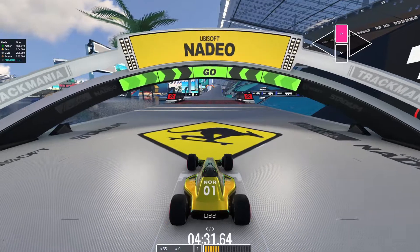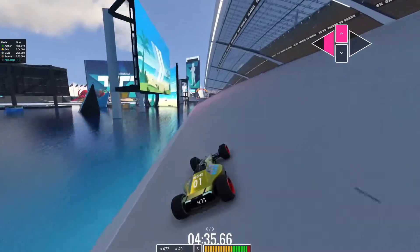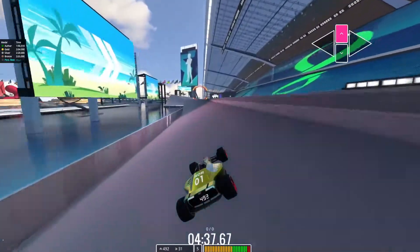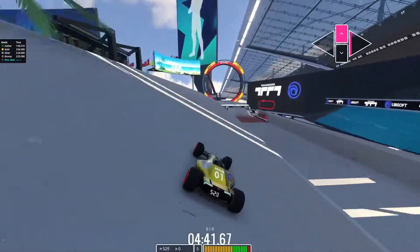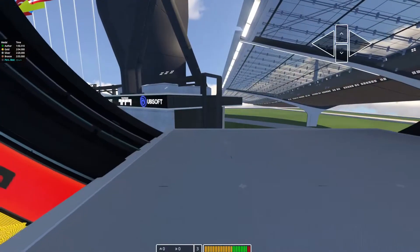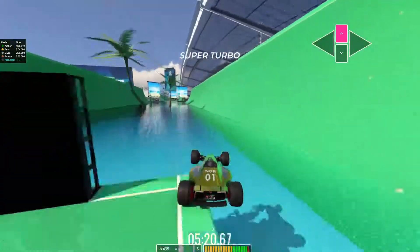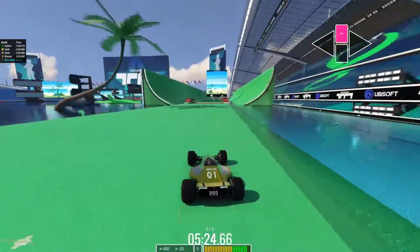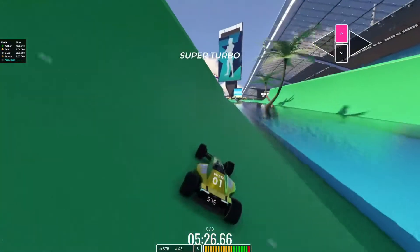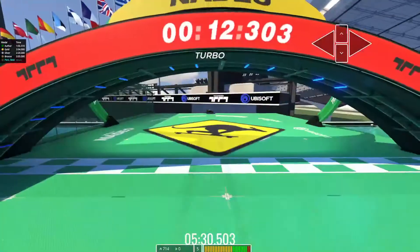Alright, we're going to go ahead and do a second playthrough. Back to the white section — again, make this transition and through the finish. Okay, back to the green section one more time. Same as before, through the finish.